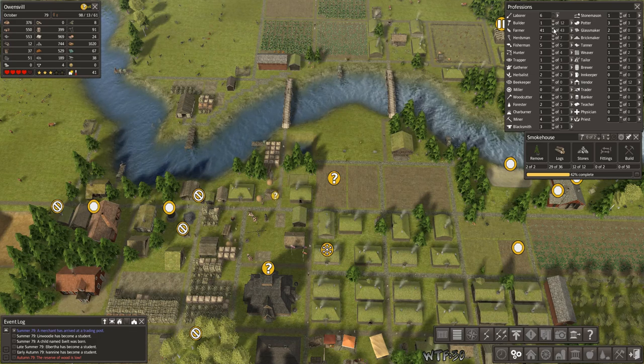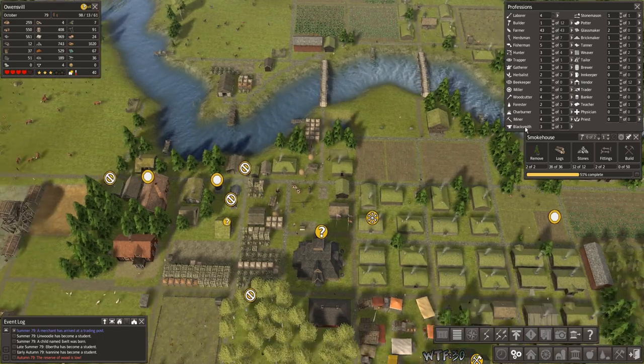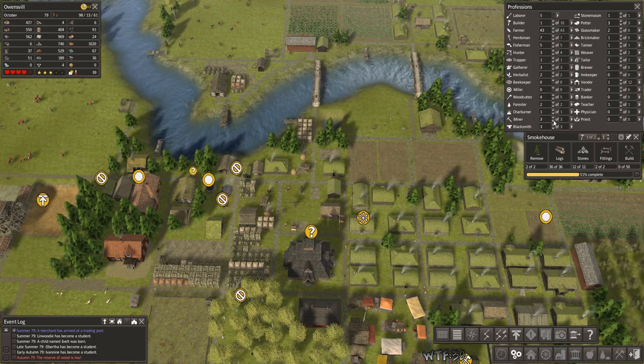Now when they build the smokehouse, let's change the priority on it. Need to make sure I'm paying attention. Need more farmers — I'm not using one miner.